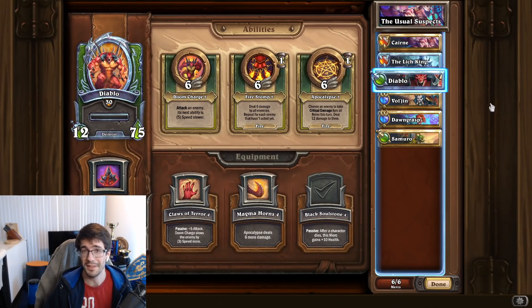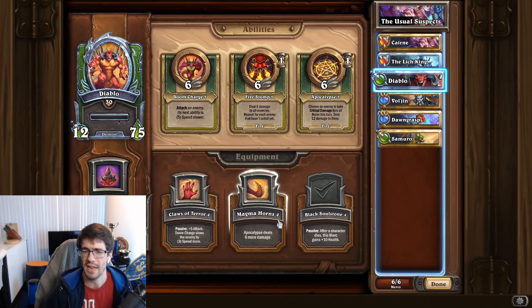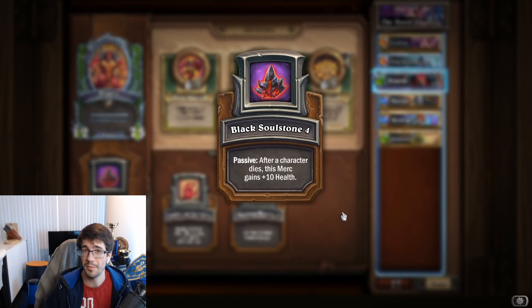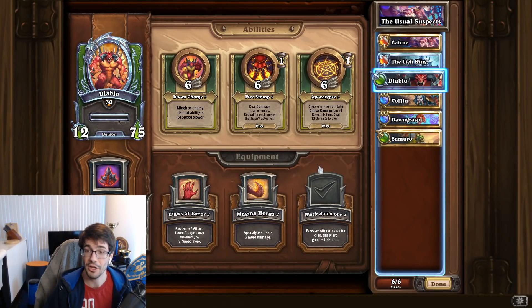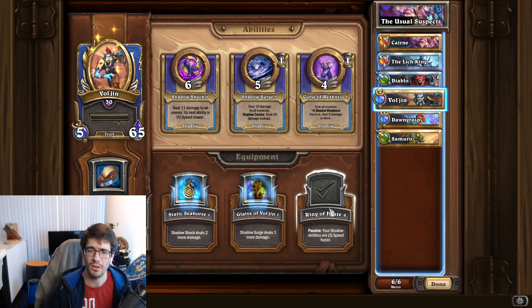Going down the chart, a lot of these mercenaries are used for one specific purpose, so we associate a specific piece of equipment with them. Diablo, for example, is kind of a late-game carry — he sticks around and does a lot of damage. You could add more damage with some equipment, but we stick to the Black Soul Stone, which gives Diablo more survivability and health to work with, meaning he stays in the fight longer and dishes out more damage.